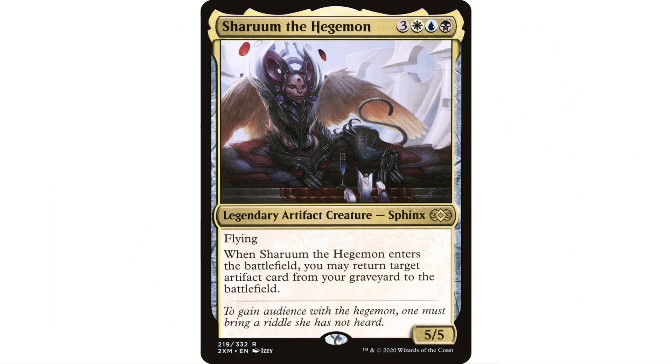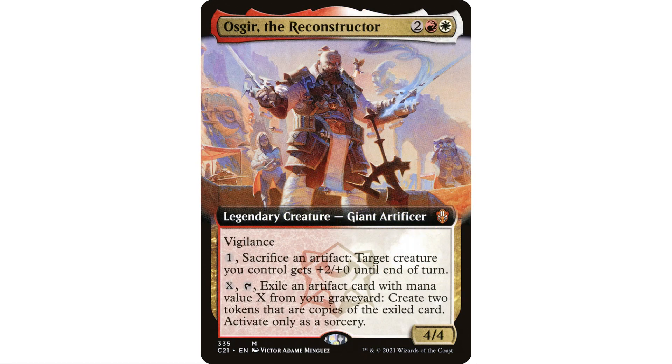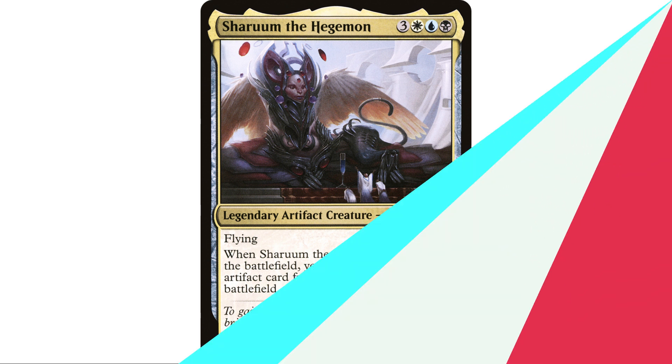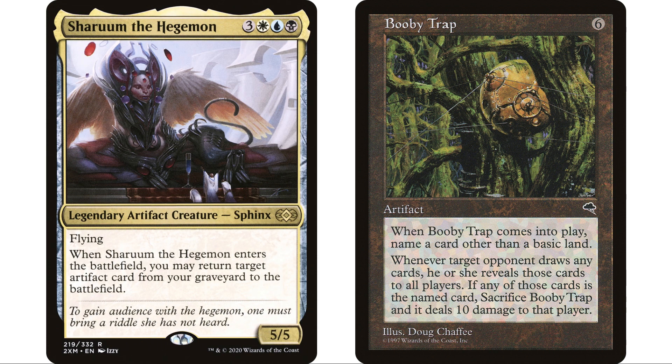We do have some tricks — the biggest being our commander, Sherum the Hegemon. Oscar was also an interesting idea since when Booby Trap is in the graveyard you can exile it to make two copies, but it gets exiled which makes things difficult. I really like Sherum — it lets us keep bringing Booby Trap back over and over again, and also makes it easier to get. We can use Entomb or similar effects to put it into our graveyard, widening the cards we can use to fetch it.